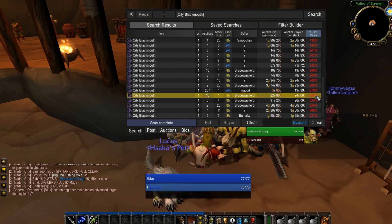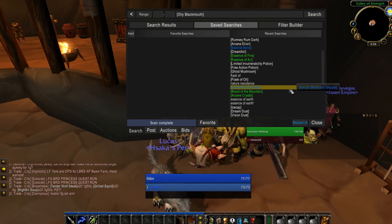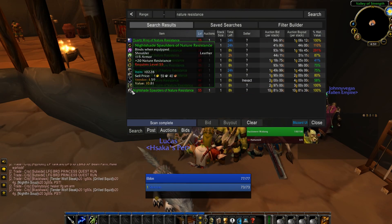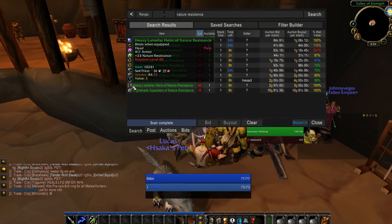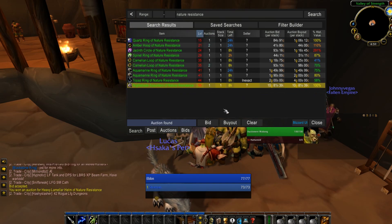We really just want an auction house add-on that will show historical prices, so we can easily search through different items and gauge what things have been selling for in the past. As I've stated before, I look for items that I know will sell well later — this can be months later or just days later. Let me give a few examples.